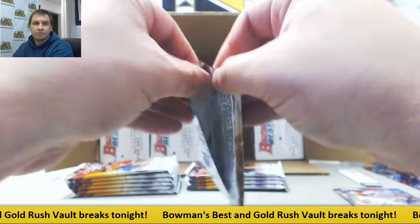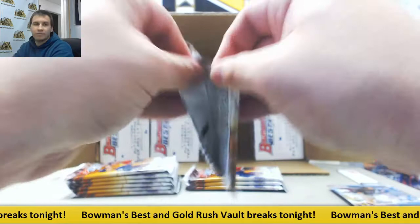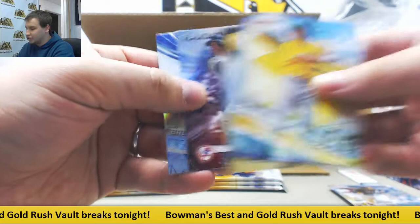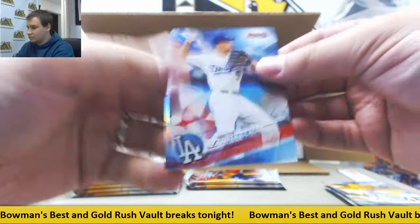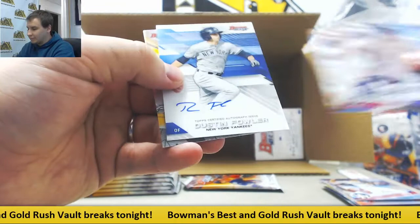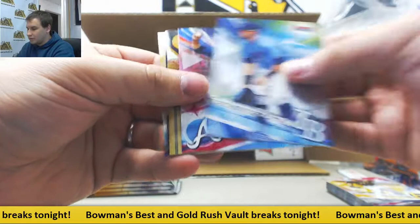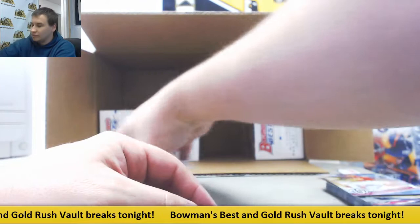We've got mirror image and base. Autograph for the Yankees again — Matt Sauer, that's a base autograph. Inserts: Mitch Keller, Aaron Judge. Another insert of Reese Hoskins for the Phillies — excited to see him play next year. Autograph for the Yankees again — Dustin Fowler, base autograph. Yankees killing it so far. And we've got Dylan Kozins and a mirror image atomic — not numbered so it will go in the pile.